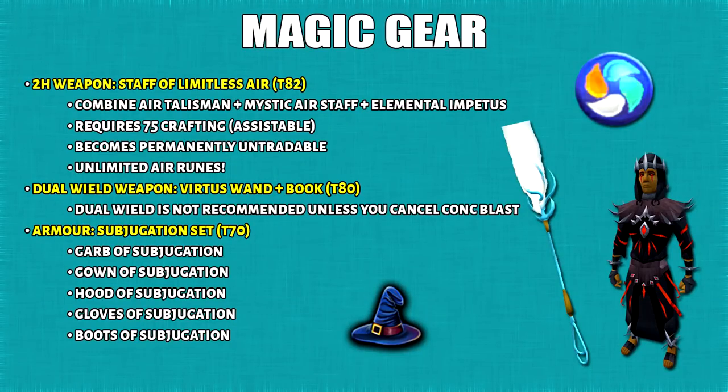I'll start with the beginner magic upgrades and this is what I suggest. Staff of Limitless Air is a very affordable option at 7.1 mil in today's GE prices for all these ingredients combined. It also supplies unlimited air runes, which is really nice. Now although it requires 75 crafting, don't panic if you don't have that because you can ask someone to assist it for you by going to the GE or something like that.